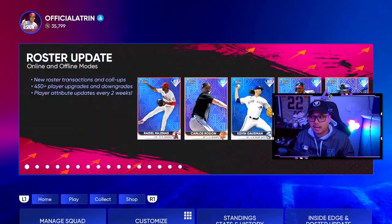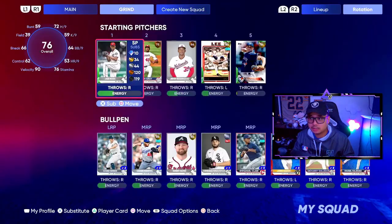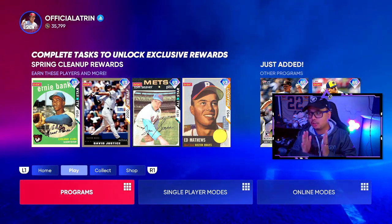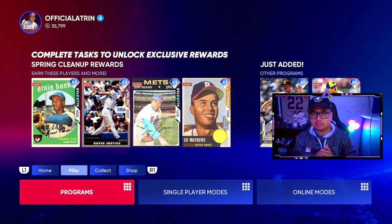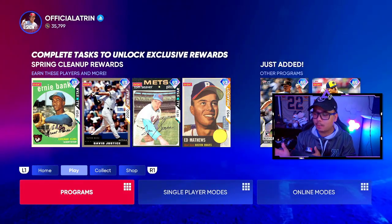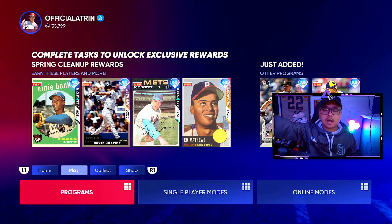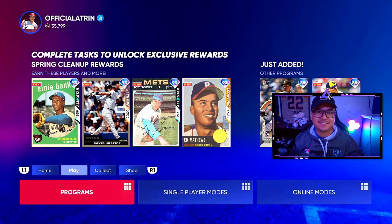There you have it - all new diamonds today. There's a lot to do in MLB The Show right now. I'm actually going to go after that Eric Davis - 85 overall, 13 strikeouts, 86 K/9 on a 13-strikeout moment; it's not gonna cut it, I'm kind of mad about that. Thank you all so much for watching today - leave a like, leave a sub, and I'll catch you in the next one.